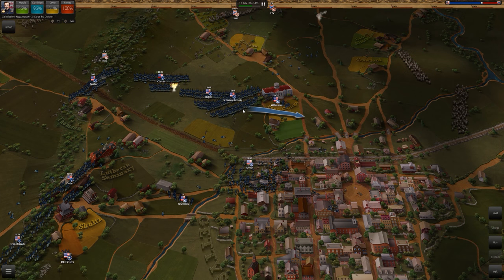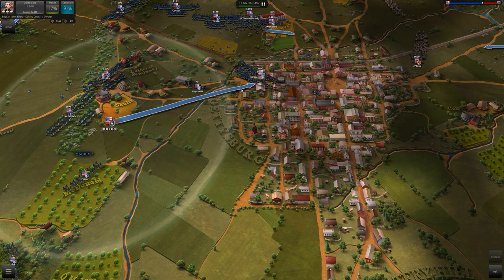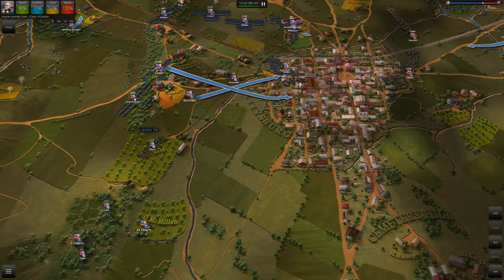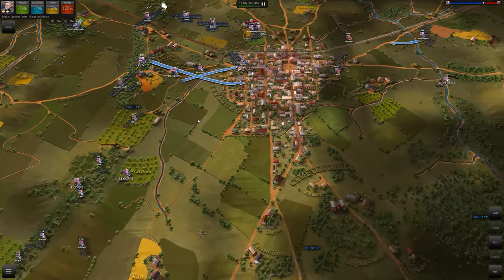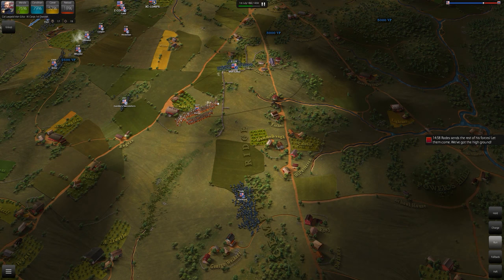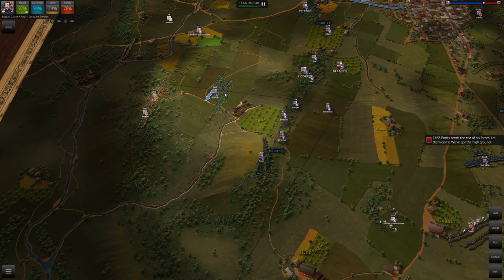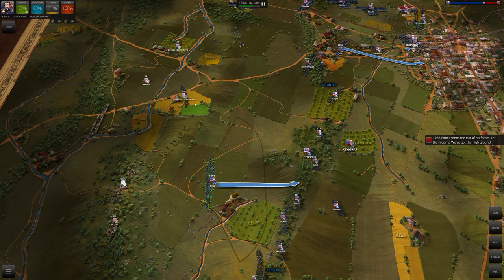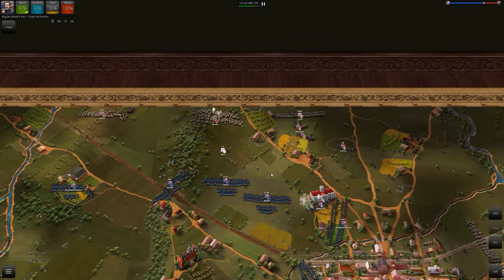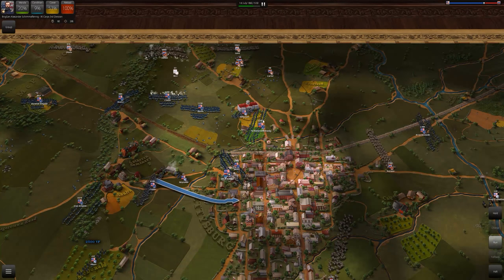As Lee marched north, he thought the anti-war faction would benefit from his presence in Pennsylvania, but it didn't really work out that way. The North drew closer in the face of an invading enemy — they were defending home soil. The only state that didn't do well was Pennsylvania itself, which did not forge a praiseworthy record. Pittsburgh said it would contribute troops if Philadelphia would, Philadelphia said it would if Harrisburg would, Harrisburg said it would if Pittsburgh would. There just wasn't a rush to the colors in Pennsylvania.